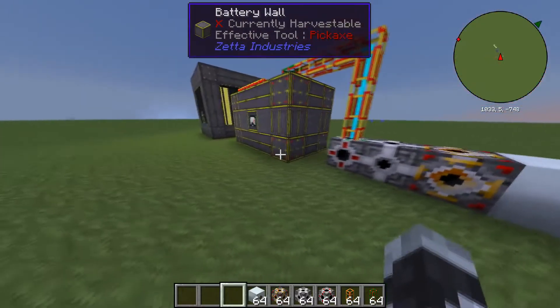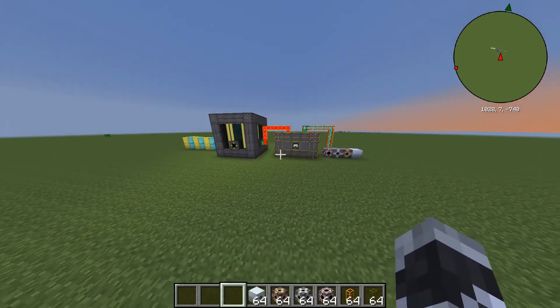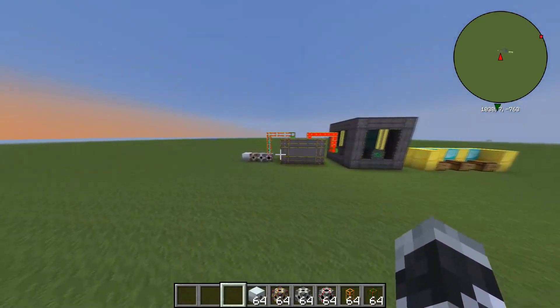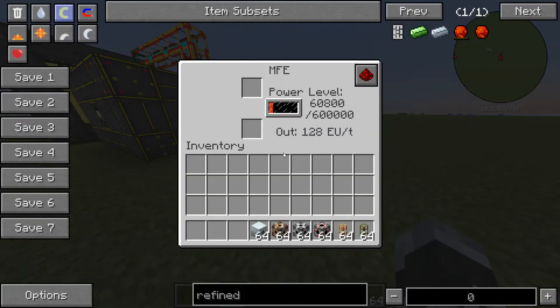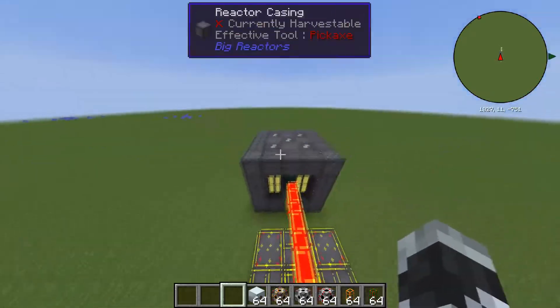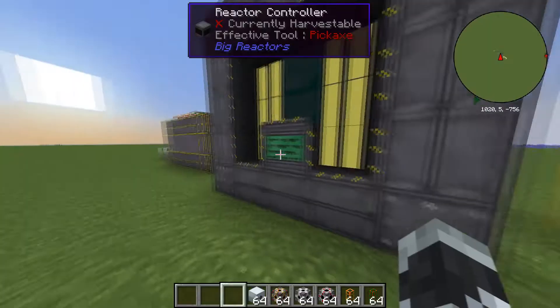That's basically it. This is the most basic reactor setup you can use and it will power a good portion of your things. As you can see, it fills up quite slowly, but there's a lot of energy it can hold.